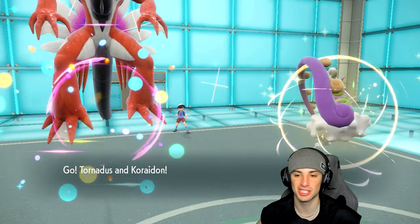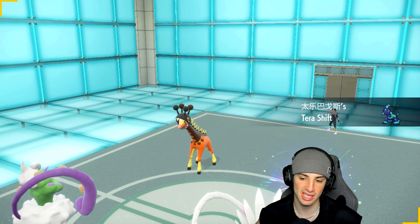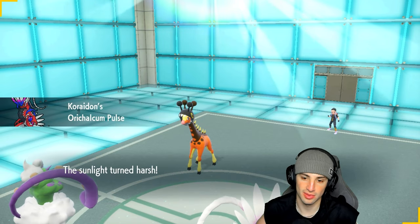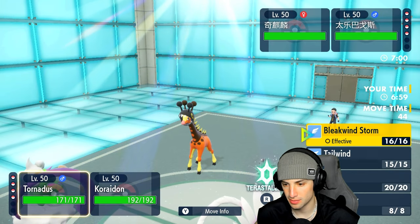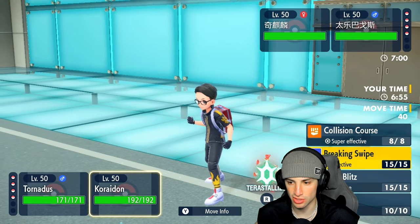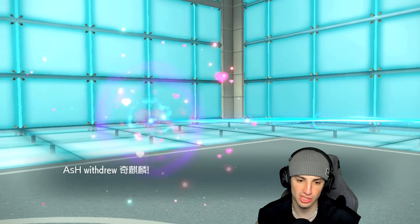We end up seeing Terapagos and Farigiraf lead. It kind of sucks I can't use Taunt on Farigiraf anymore, but I can just start attacking. I'm going to go Bleakwind Storm and a Collision Course right into the Terapagos slot, because even if they take away weather we should still be able to do a nice chunk of damage.